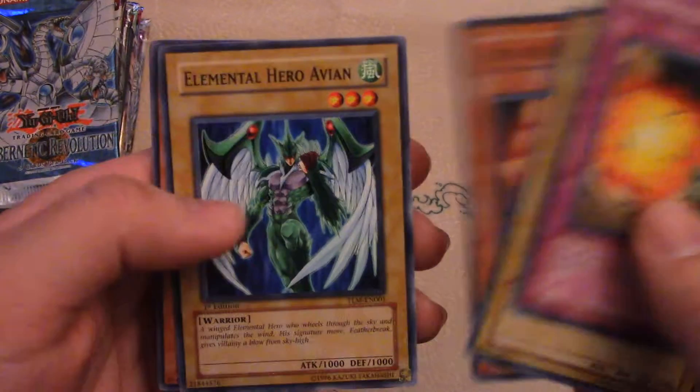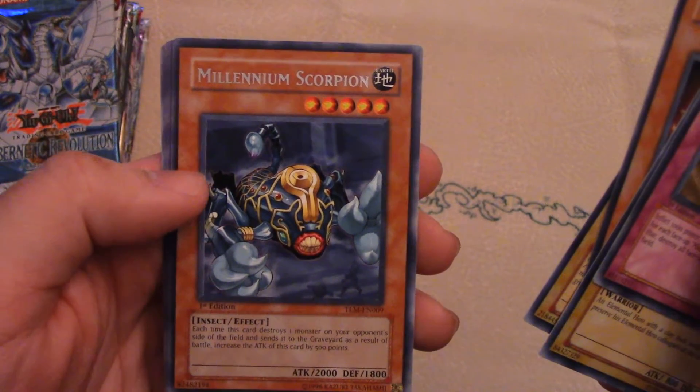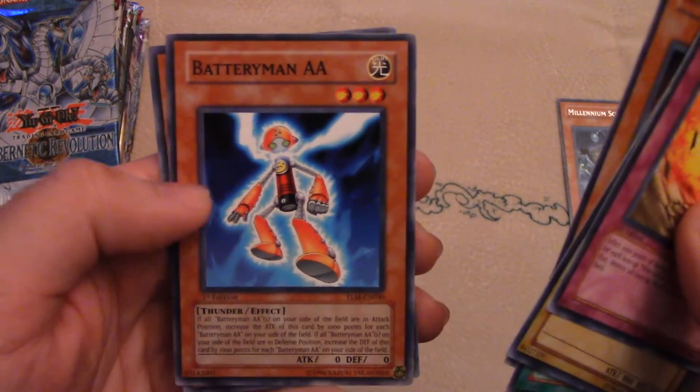Clayman there, Avion — one of the main ones — Millennium Scorpion, creepy-looking guy. Guardian Statue, Battery Man. My goal, alright.